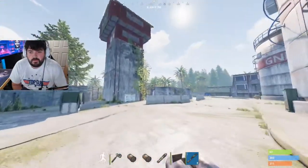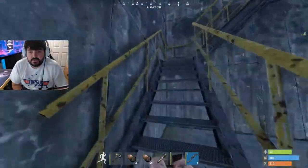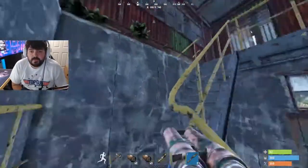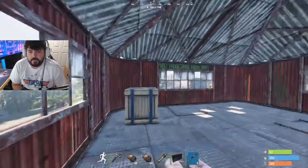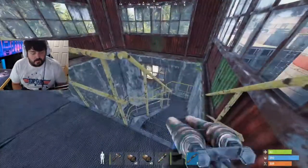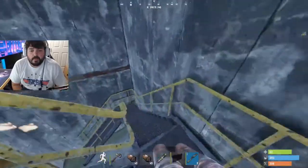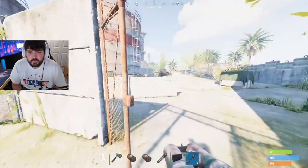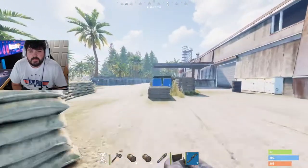Head to this tower — this tower actually has a chance of spawning two crates at the top. So we'll go up here and see what's up. There's one. Then once you come out at the bottom of this tower, you're going to want to go left and there's a crate that spawns right here.